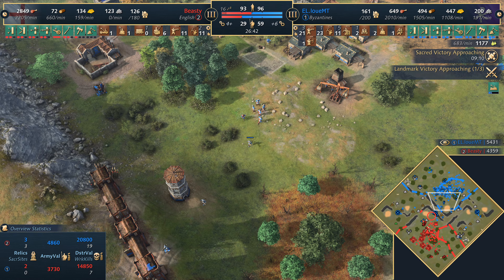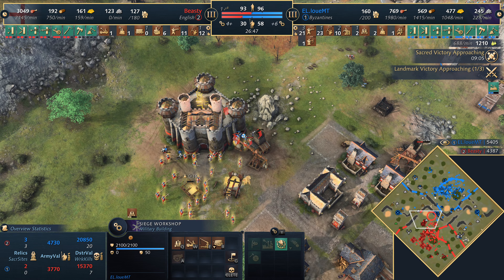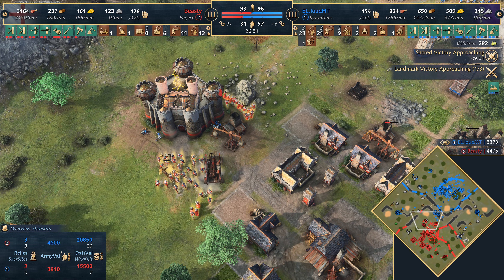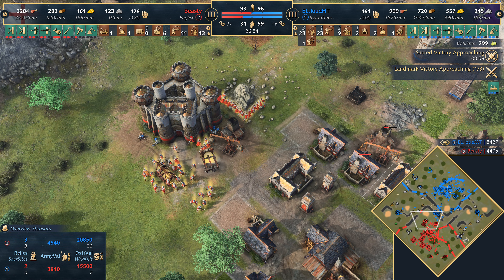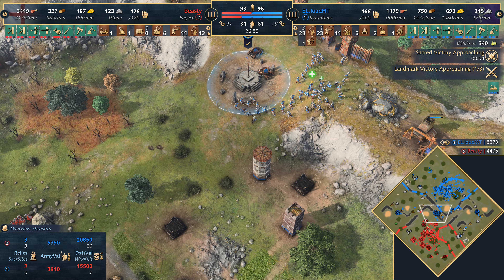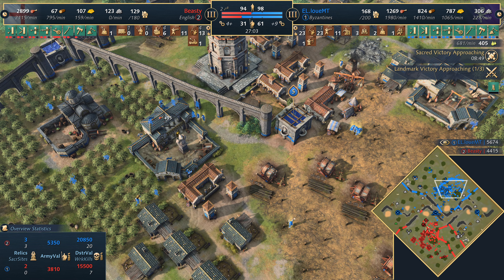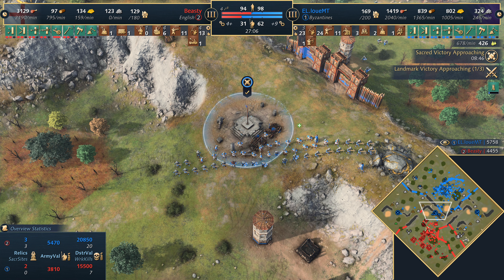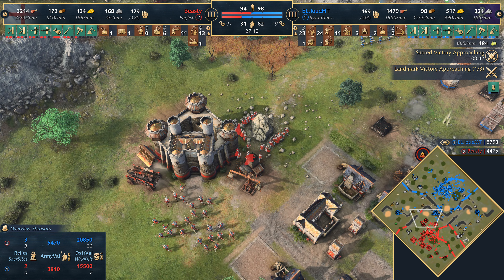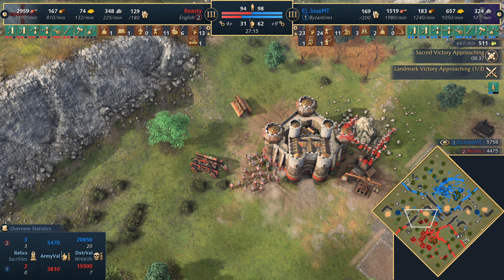The question is what does Louis MT do behind this — he does have a siege workshop, so trebuchets could be a nice option for him, probably the way to deal with this. Beastie has had to be defensive for quite some time. For the first time in a long time the Byzantines have actually pulled ahead in villager count — really significant considering he's the one being aggressive as well. All three sacred sites and three of the relics — certainly Louis is in the lion's share of the game resources.